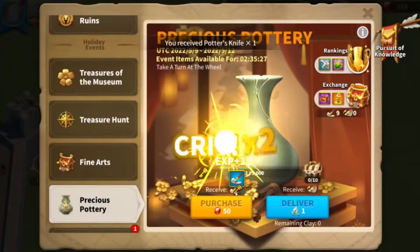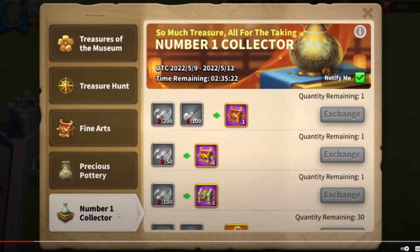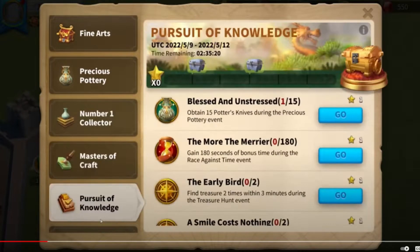Welcome back — I'm Leo. We'll be going over the next update, Museum of Wonders. First, it looks like we have a Precious Pottery event, which seems like another 8K gems event. On this screen we get three unique chests — the second one appears to consist of speed ups, but I have no clue what the first and third ones are. Mastercraft is how you get those special equipment pieces.